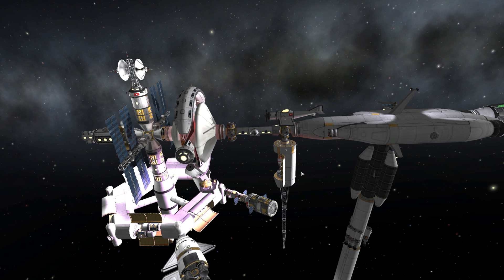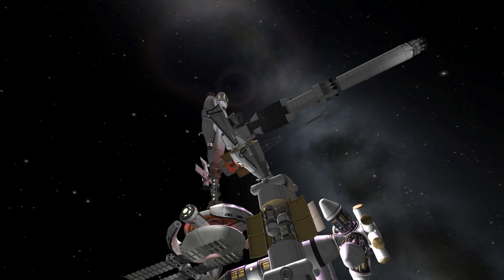Then we have Grumpfworks's communications array with the solar panels. We have Bob Fitch's laboratories and his lights. And then we have Kerbal Space Command's auxiliary ring with this sort of cool looking modular craft.